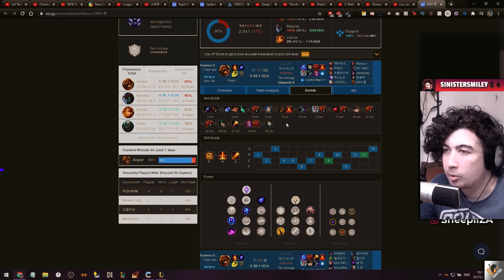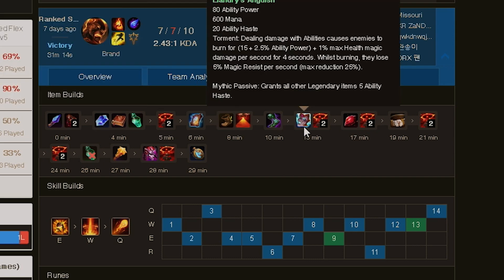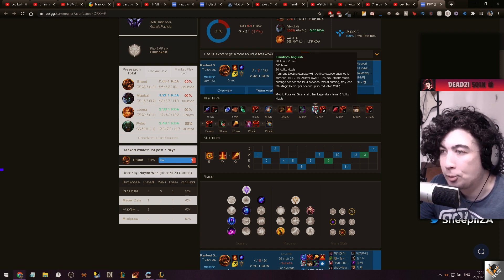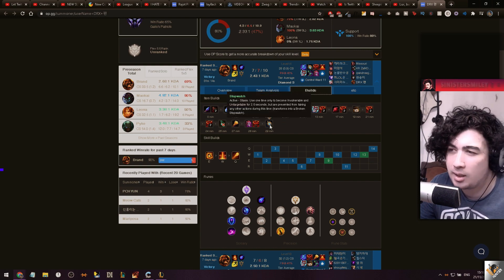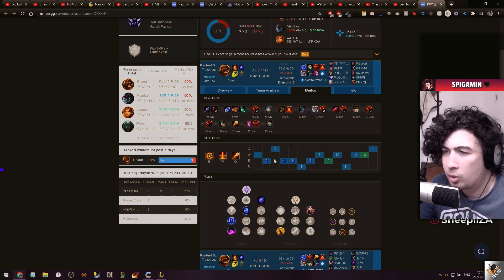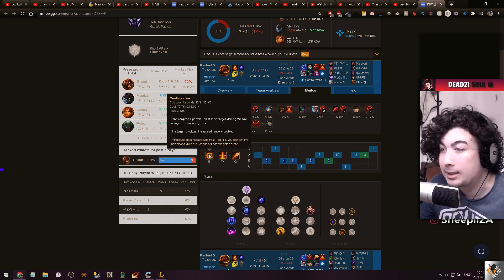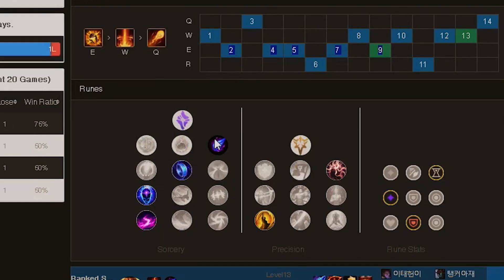For itemization it's pretty standard - he goes Spellthieves into Liandry's Torment into Demonic Embrace, which is pretty much the standard burn build. It was kind of nerfed recently in one of the preseason patches. The real interesting part is he goes E-max first. For those who don't know, Brand received a buff about a month ago where they changed his E - on E cast it spreads without having to proc passive, but with passive it doubles the range of the spread.